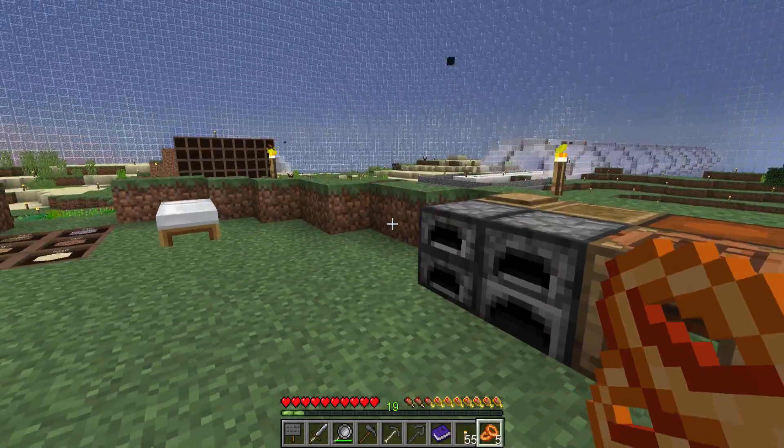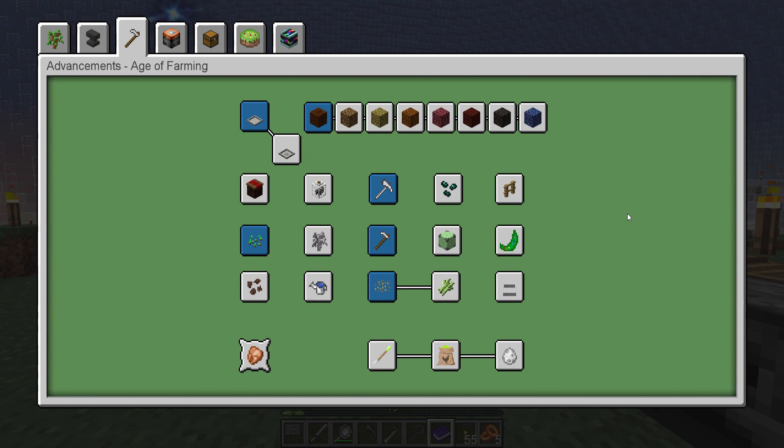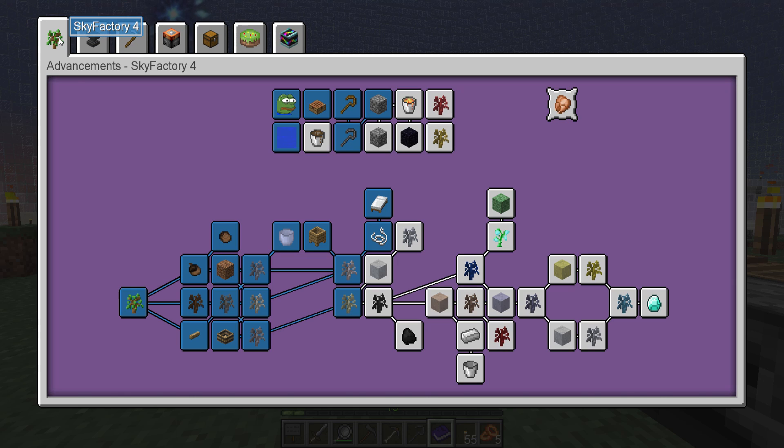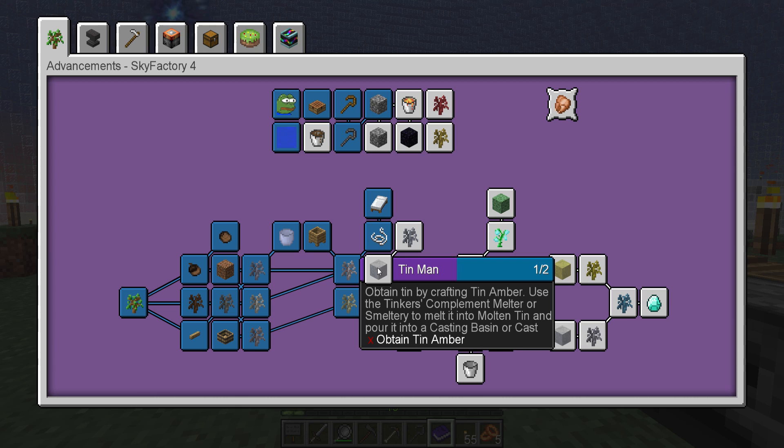Let's go to a different tab. Diagonal fences - that's crazy. Continuing on with the regular Sky Factory 4 advancements: it's tin in this pack. Pour molten tin over a birch sapling to make a tin sapling - wait, that's a bit further. First: obtain tin by crafting tin amber, then use the Tinker's Compliment melter or smeltery to melt it into molten tin and pour into a casting basin or cast.